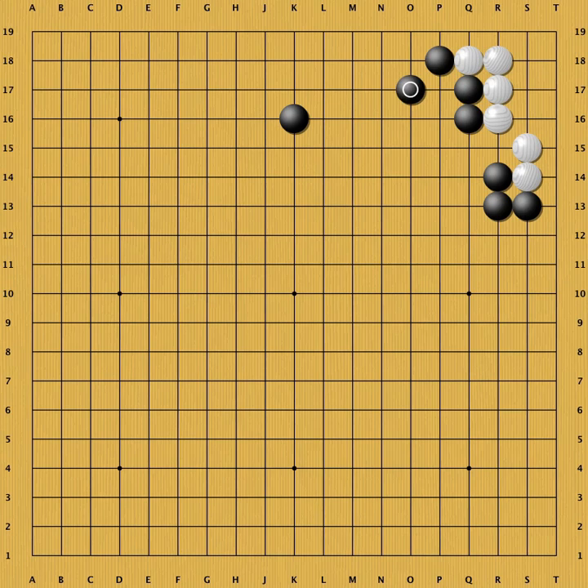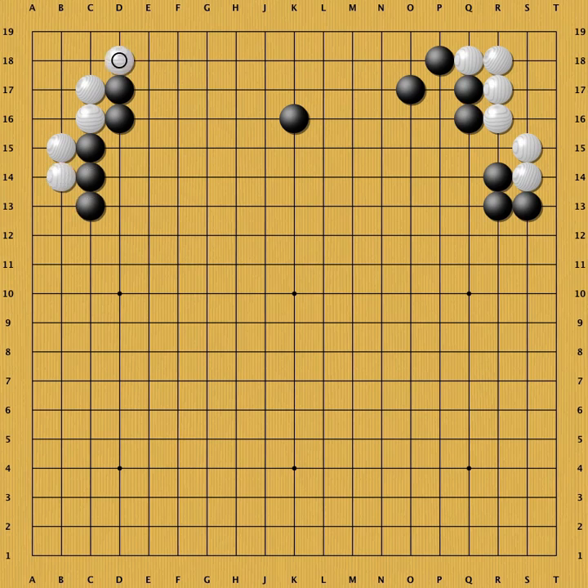To compare, let me show you that position again. The marked stones are the only differences between the two positions. On the left, the marked stone is used for strength and influence. On the right side, the same stone is used to seal off the right side. This is better for territory, but weaker towards the center. There is still a weakness at A.